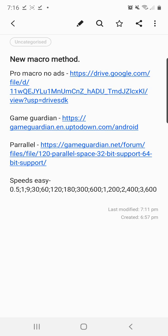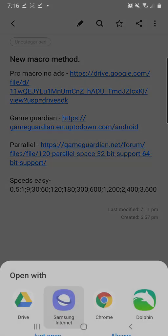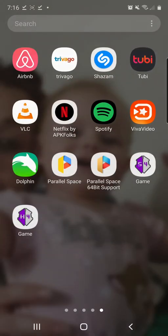This app that's open right now is the newly installed Game Guardian. Click No Root — this is how to get macro with no root, you don't need root at all. It says you need to install something, just click OK, then close everything. We've installed Game Guardian, we've installed Parallel Space, and you should have installed the macro app by yourself. Now open up Parallel Space.